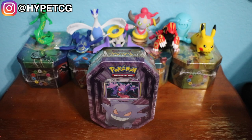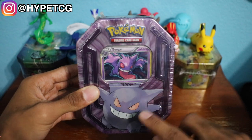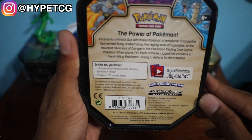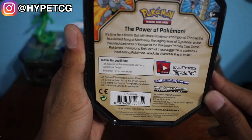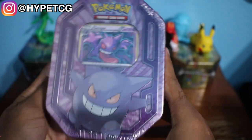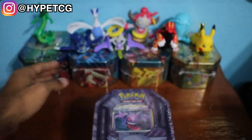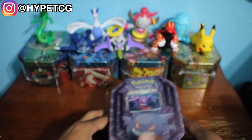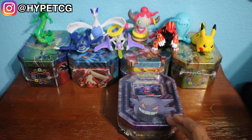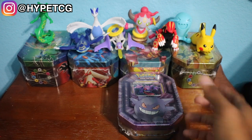But without further ado, let's get into this 10. Right off the back, you guys can see that there is a Gengar card right there on the front. Taking a look at the contents, you will get one of three special foil Pokemon cards — Machamp, Gyarados, or Gengar — and three Pokemon TCG booster packs. I wanted to point out that this 10 is actually a little bit smaller than the normal 10s in the background, which I'm assuming is because the Gengar 10 comes with only three booster packs as opposed to the other 10s that come with four.